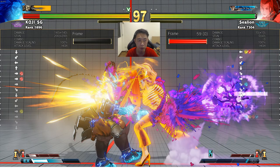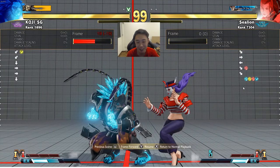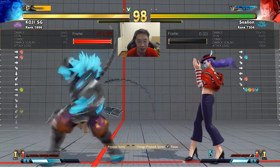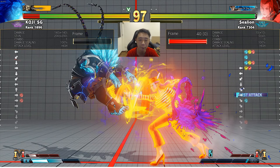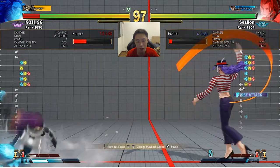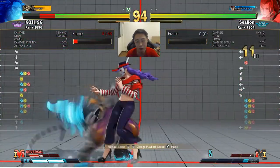Koji wants a rematch — he's a very strong player. Side note: I always play him and he's helped me improve with my game a lot. It's good to have someone as a training buddy that forces you to improve at the game.